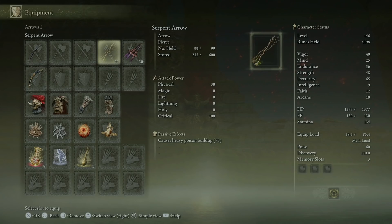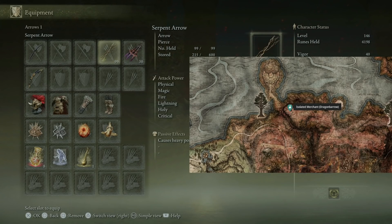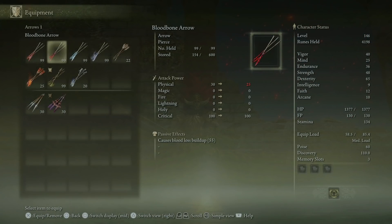For arrows, Serpent Arrows are definitely going to be the standard. You can buy as many as you want from the Merchant in Western Dragonbarrow in Caelid for 120 runes apiece, and they apply heavy poison. However, expect to make a variety of arrows throughout the game, including Blood Arrows, Cold Arrows, Sleep Arrows, and a few Rot Arrows. The methods of obtaining materials for Rot Arrows are not too generous, so only use these on bosses that are susceptible to rot — specifically the ones that frustrate you.